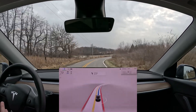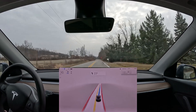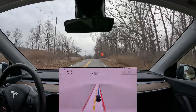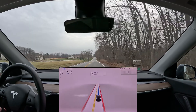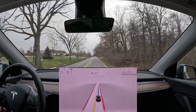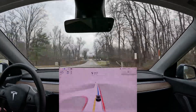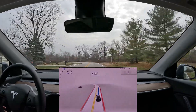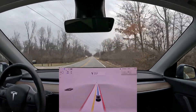It's slowing down into this turn — it's kind of a blind spot, so that's probably good. That way, if someone was stopped on the other side of that turn, we wouldn't hit them or lose the ability to maneuver around them. We're also slowing here for another bend in the road, which is needed just for control around that corner, and it does that very nicely.